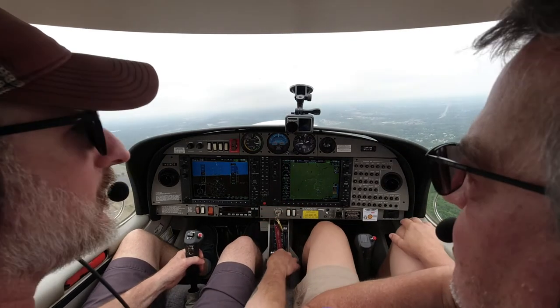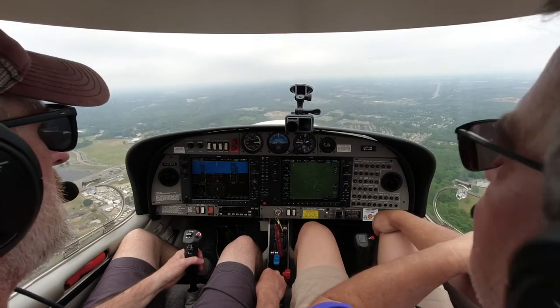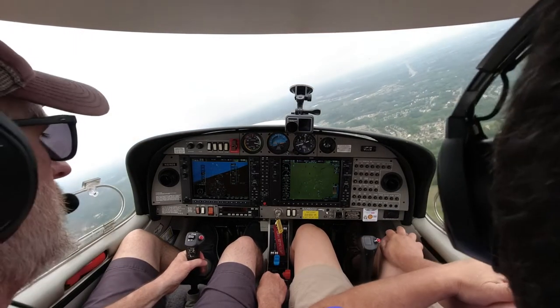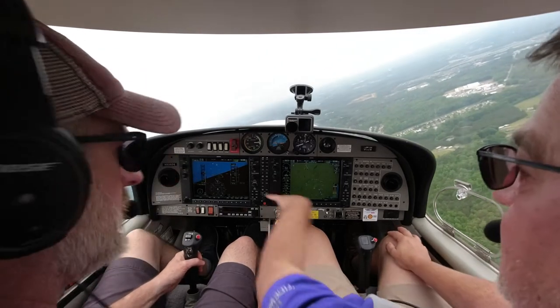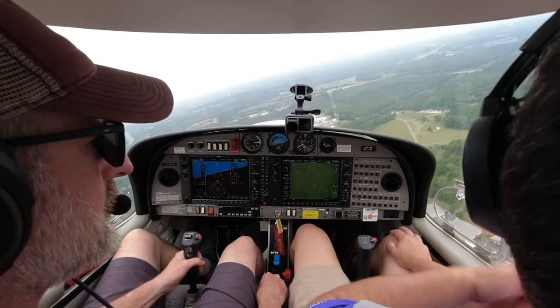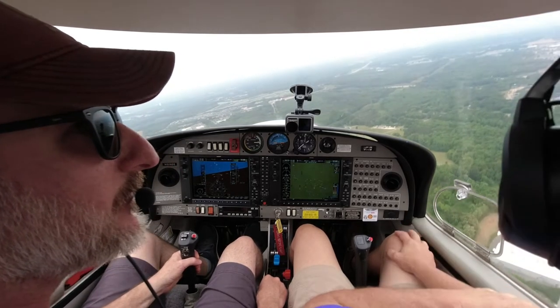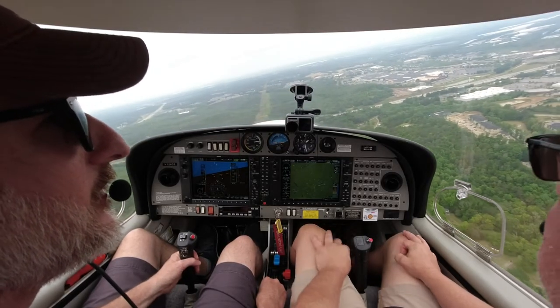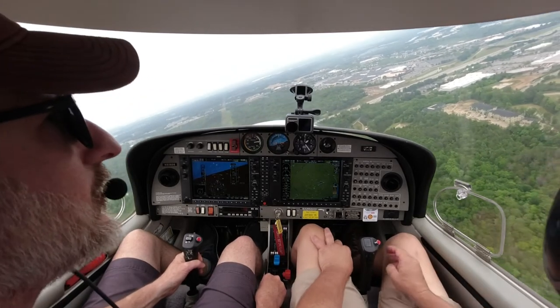Alright, start your stuff — pitch for 90. Start your turn. He was already past us. Now we're going to pitch for 80. Put your bug set to help you. Pull that power back — we should be about 10, not 13. Power's a little high. So now square it off. Put in that first notch of flaps. I'm going to turn a little bit later this time. Pull that power all the way out. Still pitching for 75. We overshot a little bit.